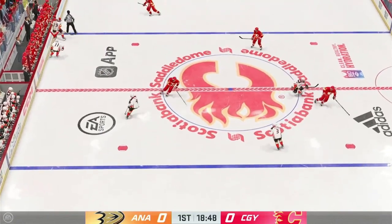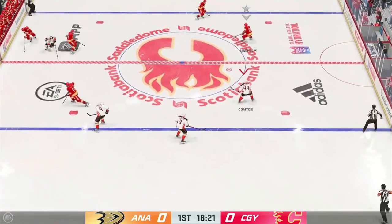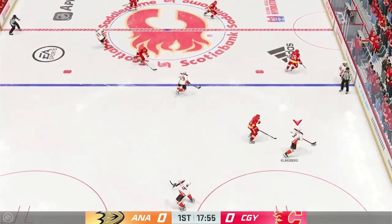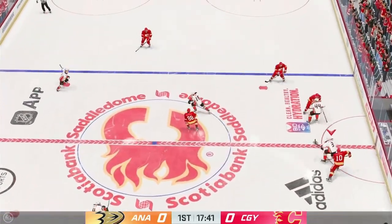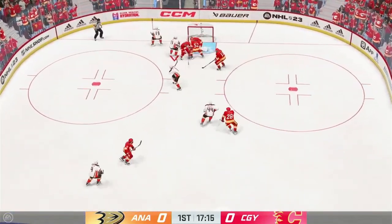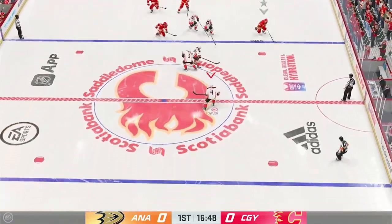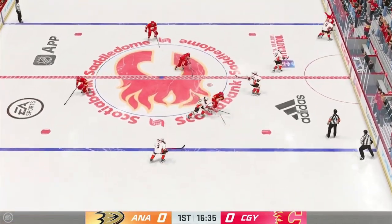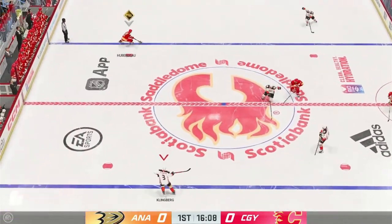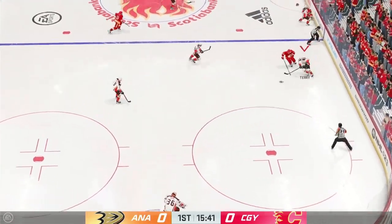Up along the wing, puck battle along the boards. Scooped up along the wall by Anderson, moves it quickly over to Bowler. Through the neutral zone, moving the puck along the side. Toss into the paint and that goes off Bonny. Quick feed to Weaver. Calgary's got it in their own zone, and it's a quick pass to Mangiapati. Puck away at center by Terry.